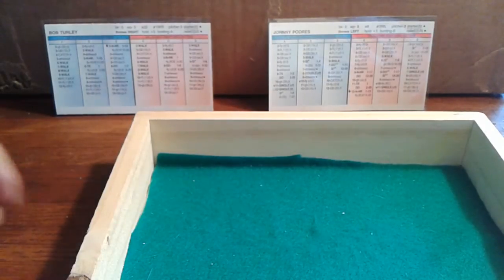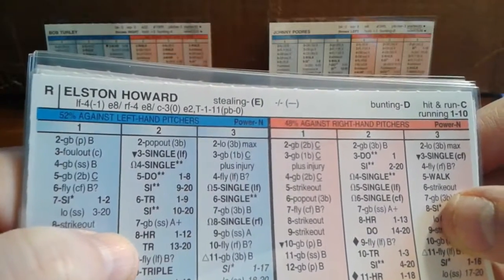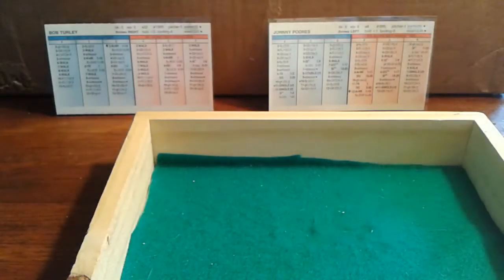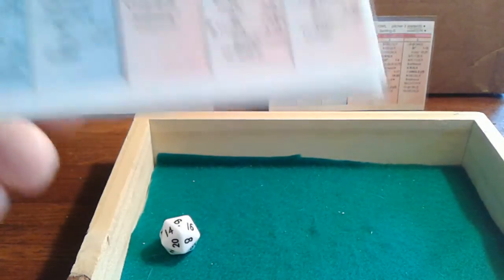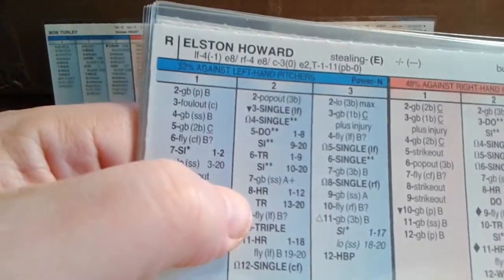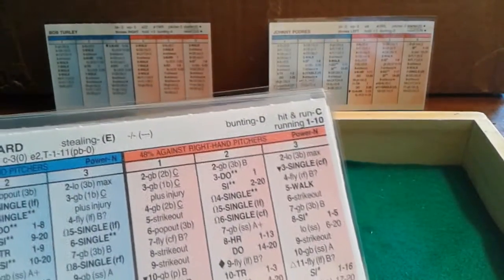We go to the fourth — still scoreless. Elston Howard leads off against Johnny Padres — a 2-8 against the lefty, which is a potential home run: 1-12 for a homer, 13-20 is a triple. We roll a 6 — that's in the 1-12 range — it's a home run for Elston Howard! Elston Howard has gone deep, and we have our first run of the ball game as Howard leads off the fourth with a solo shot. Yankees lead 1-0.